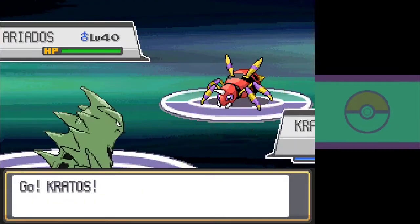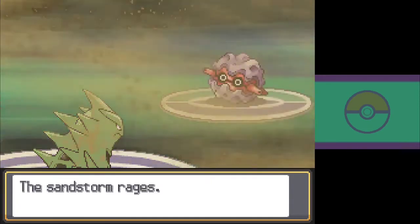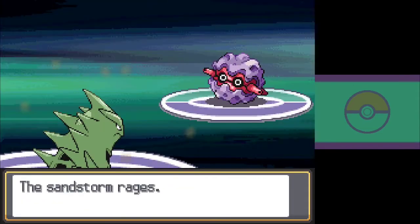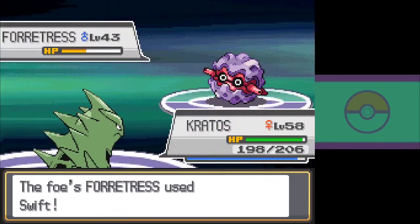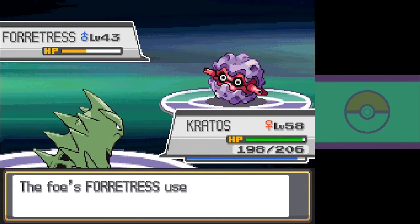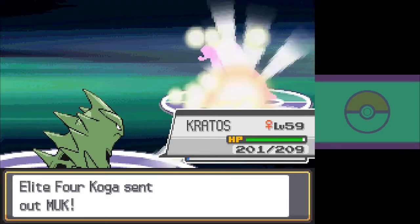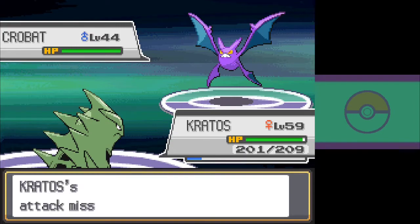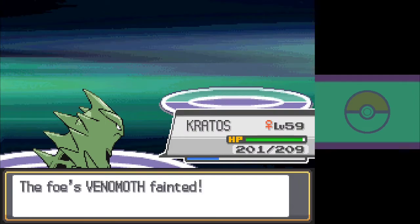The second Elite Four member is Koga, one of Kanto's returning characters. He leads with Ariados, and Kratos takes it out with a single Aerial Ace. Koga sends Forretress out next, and it gives me a bit of trouble. It protects on the first turn, wasting an Earthquake. Kratos connects with Earthquake on the next turn as Forretress fails to protect a second time. I expect a third protect and select Aerial Ace, but Koga instead opts for Swift. He heals on the next turn, but I'm expecting this and go for Aerial Ace for some more damage. Forretress protects again — it even gets a double protect off, wasting more of my PP. Eventually, another Aerial Ace leaves it in range for Earthquake to finish it off. Next out is Muk, but Earthquake cleanly one-shots it. Koga sends out Crobat, who opens with Double Team as Stone Edge misses, then uses Double Team again, but Stone Edge connects to take it down. Koga's last Pokémon is Venomoth, but it goes down to a single Aerial Ace, finishing the battle.